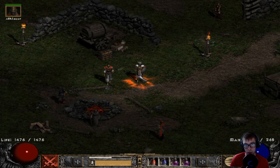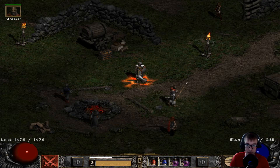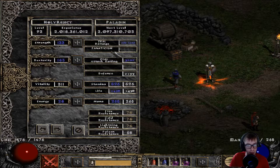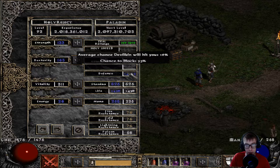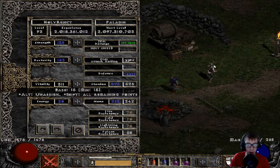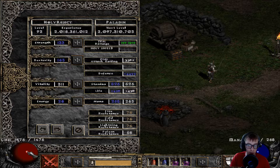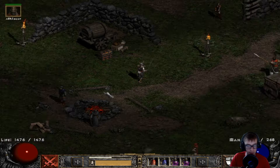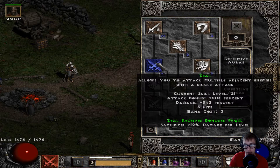If you watched my previous video you'll know a little bit about this character already. First we're going to go over the stat points — I have enough strength to wear my gear, enough dex to give me max block with Holy Shield. You can see 75 chance to block, none into energy, and the rest into vitality. I have about 1.5k life and all my resistances are maxed except for poison.